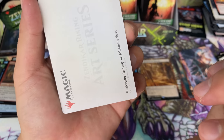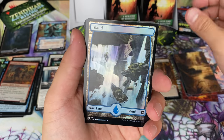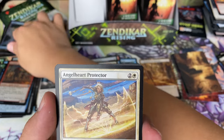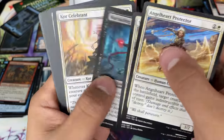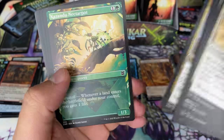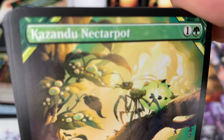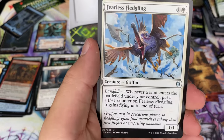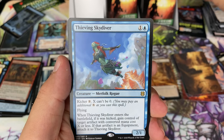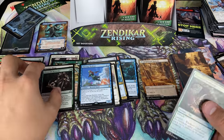Murkwater Pathway by Johannes Voss — hey, a foil! Sign me up for the foil. We got some clerics — that one was a little bit easier to understand, clerics because Zon-du. Nectar Pot. Thieving Skydiver. Territorial Skycat. Ulvenwald Mysteries.